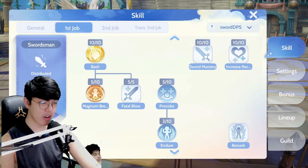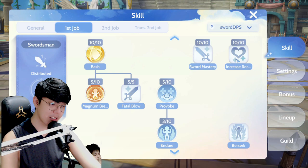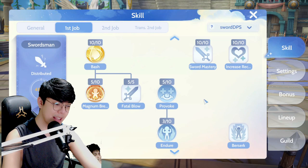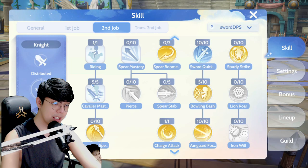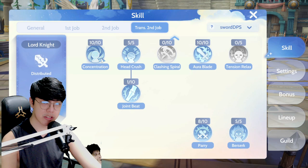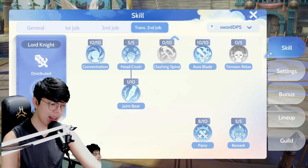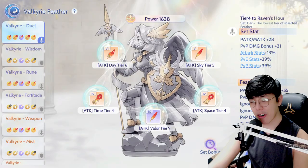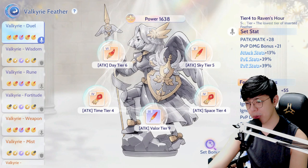All of these stats will go up later as we use concentration, blessing, food buffs, and so on. For skills we have Bash, Sword Mastery, and Increase Recovery all at level 10, Magnum Break at level 5, Fatal Blow at level 5, Provoke at level 5, and Endure at level 3. For the second job we have Riding at level 1, Cavalier Mastery at level 5, Sword Quicken at level 10, Bowling Bash at level 10, Vanguard at level 5, and Charge Attack at level 1. For the trans second job we have Concentration at level 10, Head Crush at 5, Joint Beat at 1, Aura Blade at 10, Berserk at 5, and Parry currently sitting at 8 — leveling to 9 when we hit job level 14.